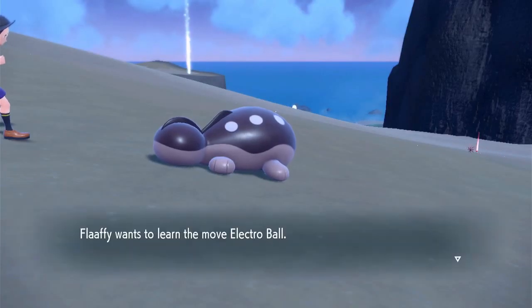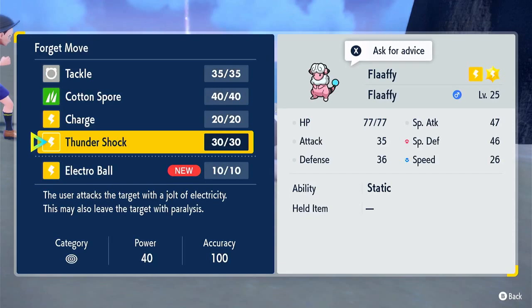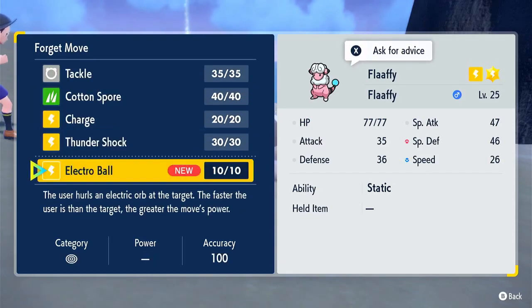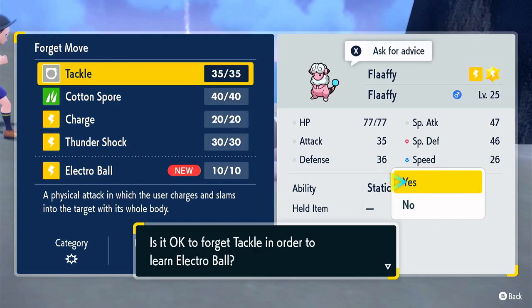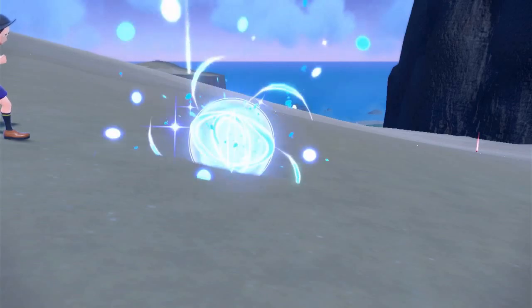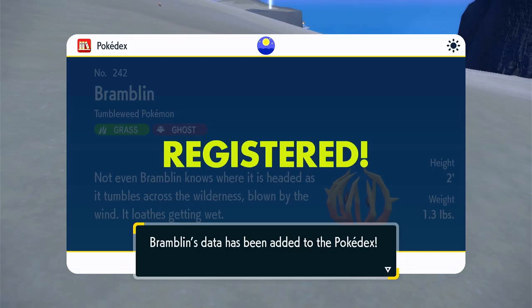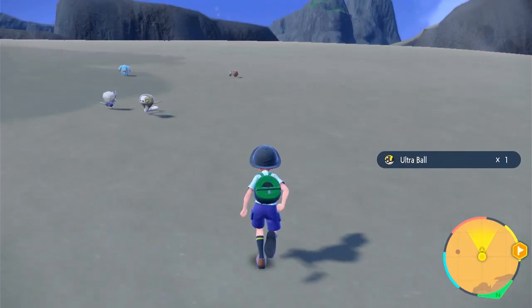Flaffy wants to learn Electro Ball! I don't have to use that TM I got way earlier. I think I might want to get rid of Tackle — this is just temporarily, though. Later I might replace Thundershock with a different move — I think Ampharos can learn Dragon-type moves. I was right — Bramblin is a Grass and Ghost type! 'Not even Bramblin knows where it is headed as it tumbles across the wilderness, blown by the wind. It hates getting wet.' What's that Pokemon? It's a Rellor — it looks like a giant Dung Beetle!